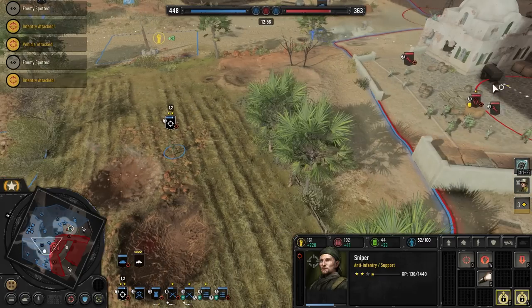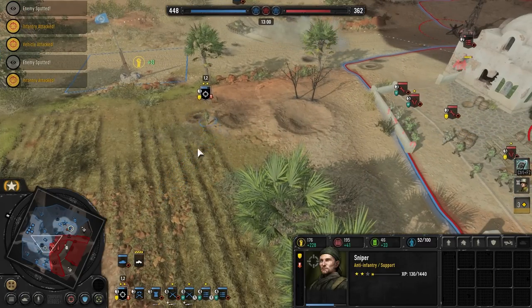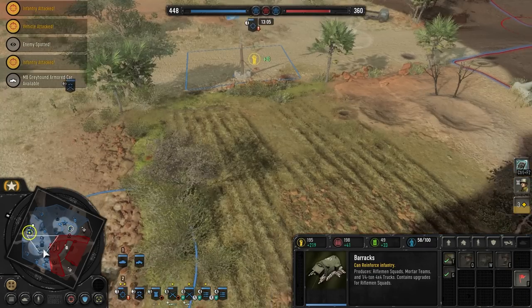We retreat — sniper, oh retreat! I don't want to lose the sniper. Oh no, don't run that way! Why would you do that? Oh, the pathing. I would be so sad if I lost him — he's been an absolute beast this game, holding back quite a bit of pressure.